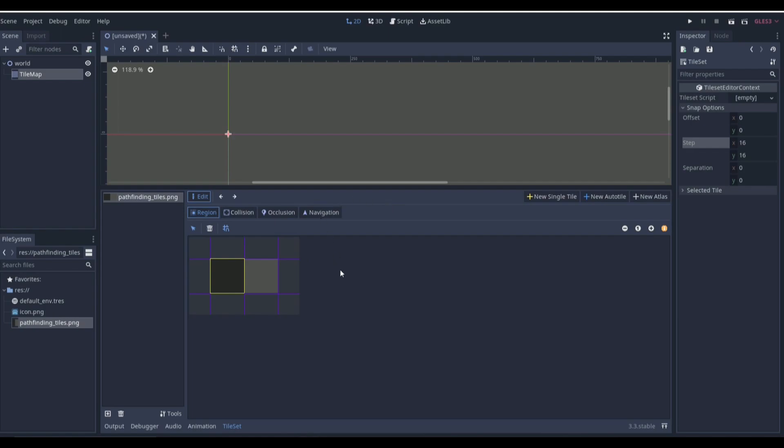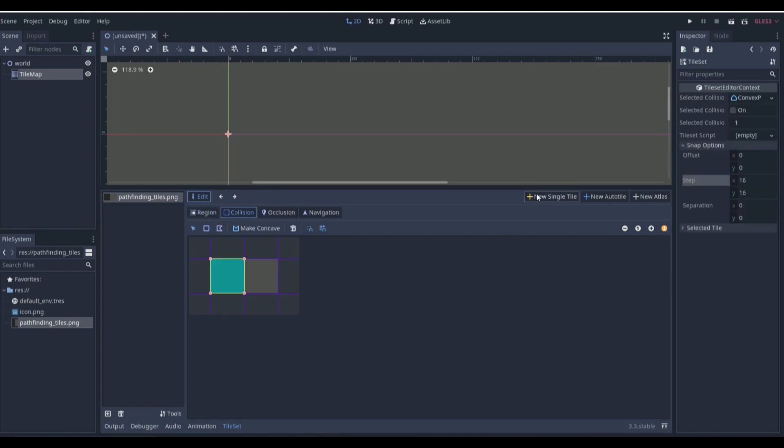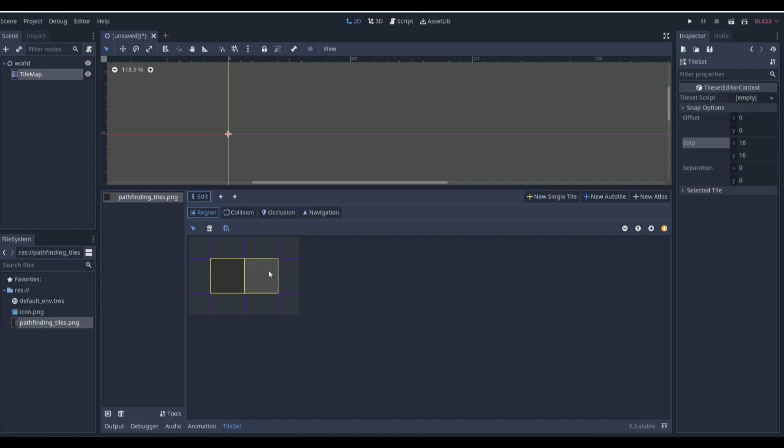This is our wall tile — if we click on it and click Collision, we add collision to the wall as a new single tile. We need collision on our wall. This other tile is our floor, so we want the enemy to be able to move on the floor but not the wall. The wall has collision so nothing can go past it.